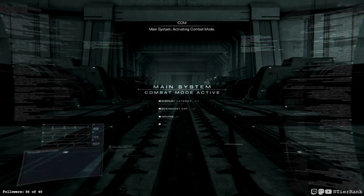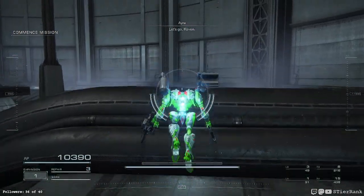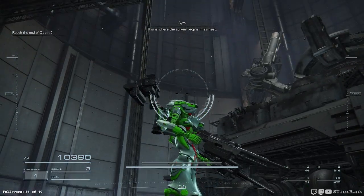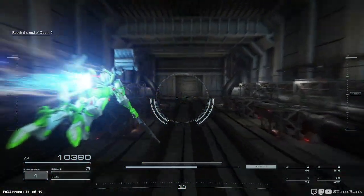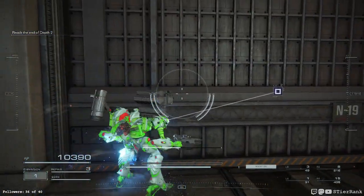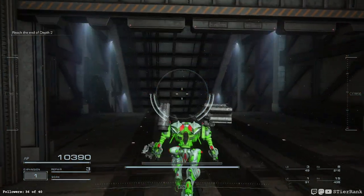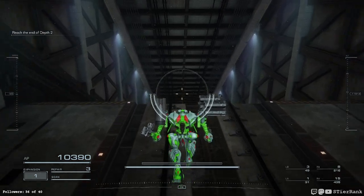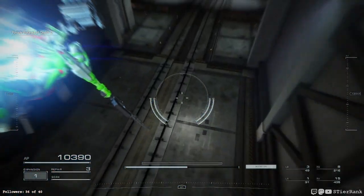Main system, activating combat mode. Let's go, Raven. This is where the survey begins in earnest. Nice — I like to come in and be able to select the boss area. These legs do look fast — look at that booster, it's crazy.